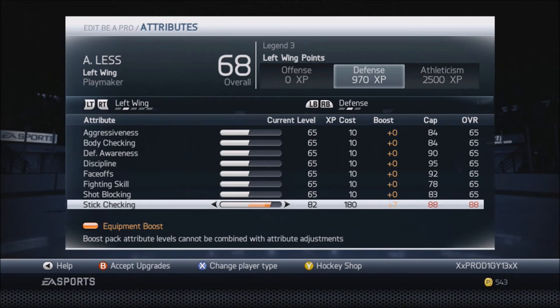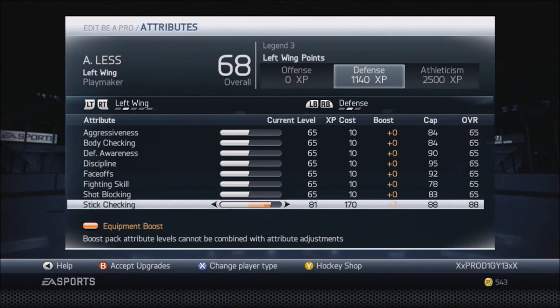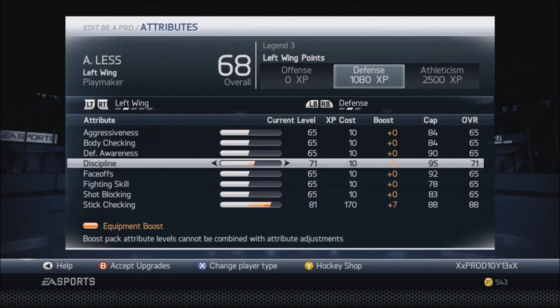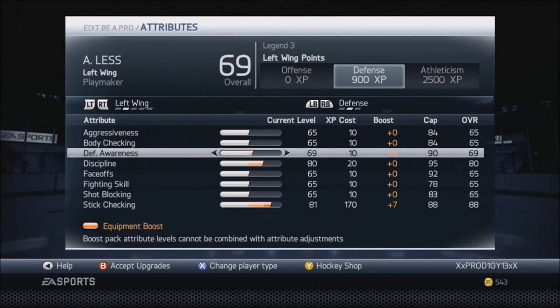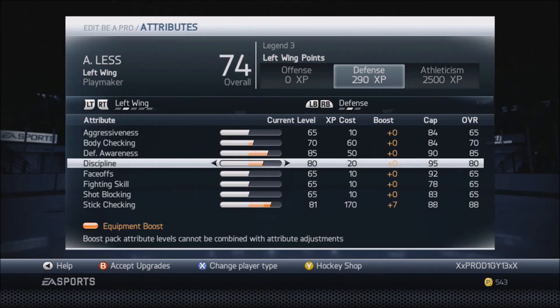Moving on to the defensive side: max out your stick checking. You max out at an 88, and as you can see it's crazy expensive — 107, 170 XP just to put that at the end. Discipline, let's put that up to about an 80. Defensive awareness 85 — I think that's good enough. You've got 440 points left.